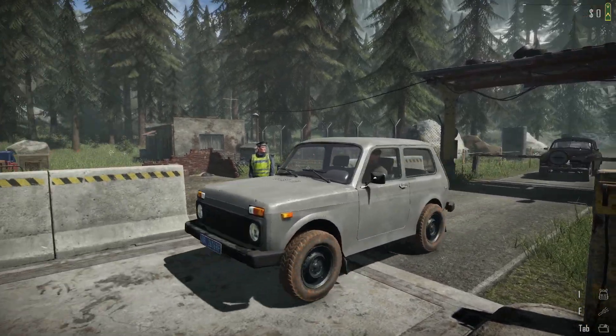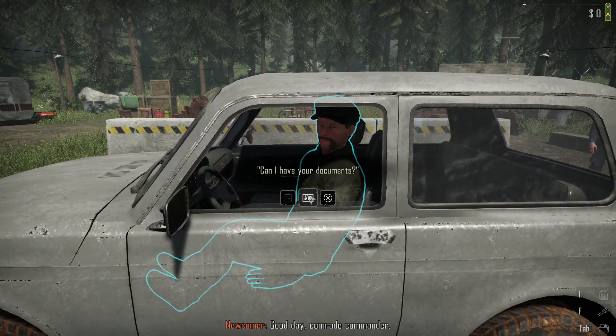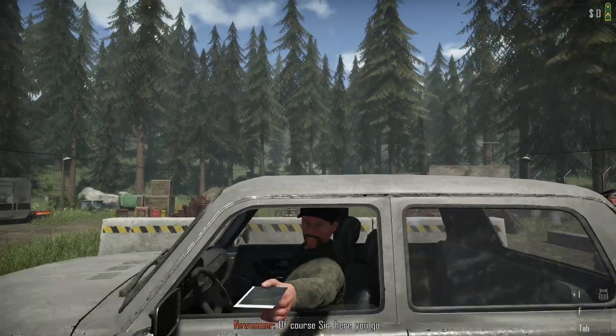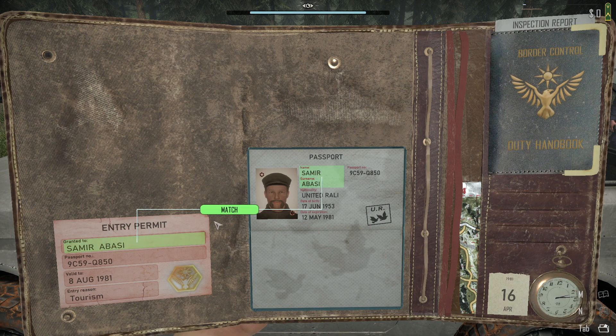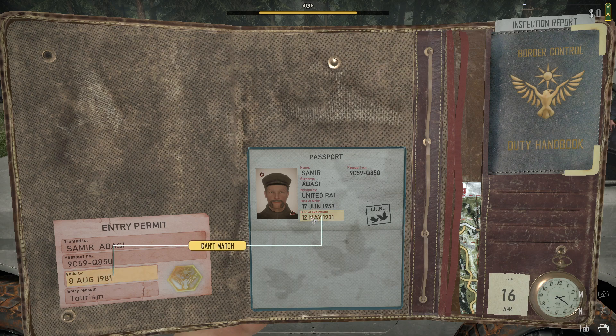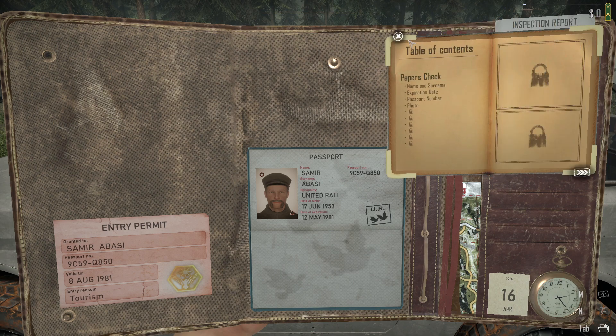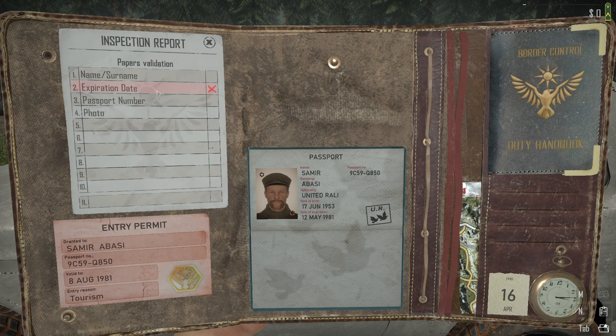Okay, there's not long left in the shift now — I've got two cars left. Let's see if we can make some money on my first day. Hello, give me your papers. We got this, come on. Okay, name's right, that's right. Now I think I'm checking this valid-to expiry date but it says it can't match. I think I'm doing that in the right manner. I've marked the expiration date because I don't think it matches, but it matches for some reason, so maybe it's not that.